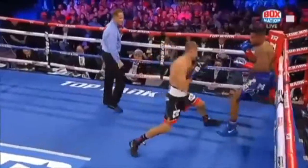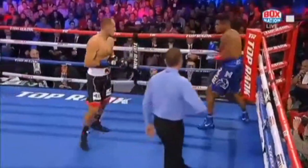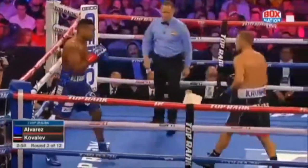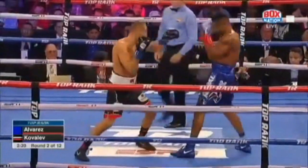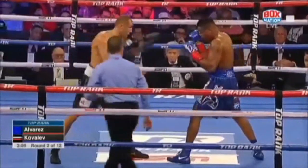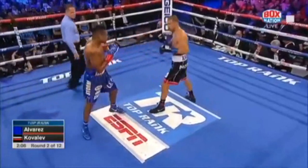Good action there. Kovalip letting it go — right hand right over top. Another right hand by Kovalip. Kovalip with a combination. You want that spring in his step. Look at Alvarez, he's flat-footed. Press him. And he was in the first fight, too.